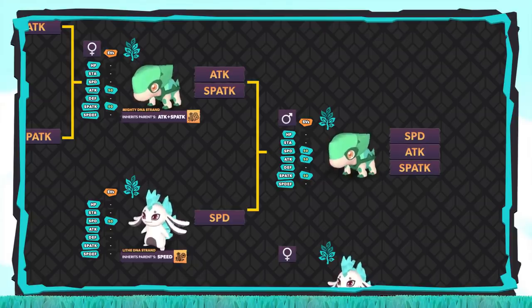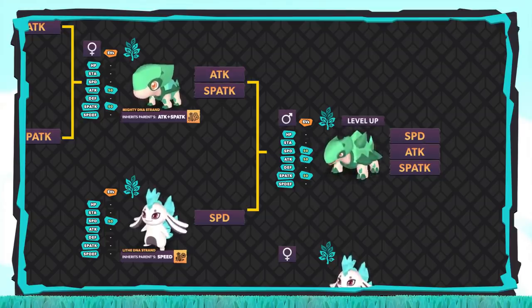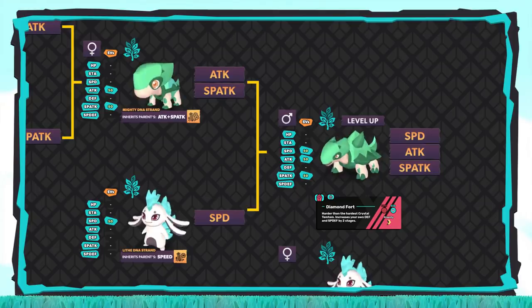Because we decided to go for Diamond Fort, we made the whole situation a bit more complicated. At this point in the process, we'll have to level up Crystal, evolve it into a Sherald, learn the technique Diamond Fort — and then, and only then, will we be ready for breeding.